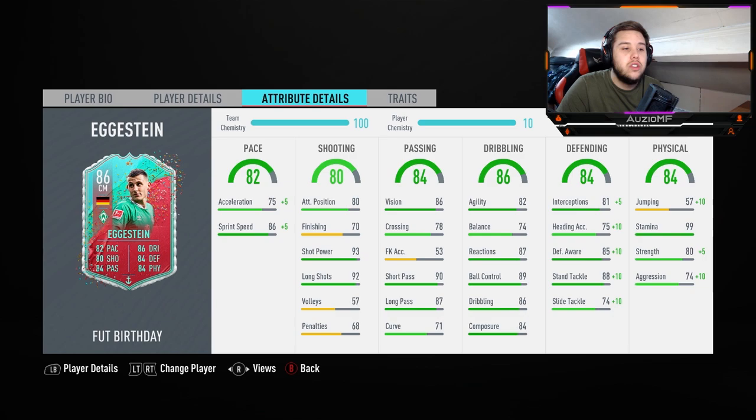82 agility, 74 balance, 87 reactions, 89 ball control, 86 dribbling and 84 composure. I tell you what, the dribbling stats aren't terrible, but for a 5 foot 11 player I was expecting a bit more than 82 agility — I was expecting more of the 87 or 88. But at the same time, it is what it is. He's not going to feel amazing on the ball, but it looks like he's going to feel very, very calm and composed.